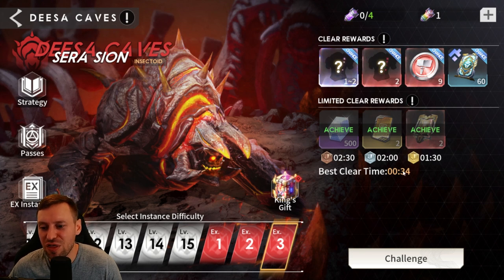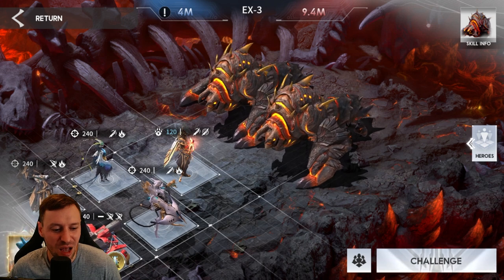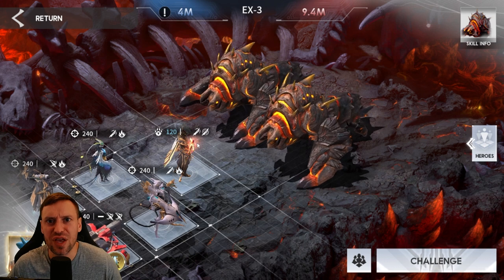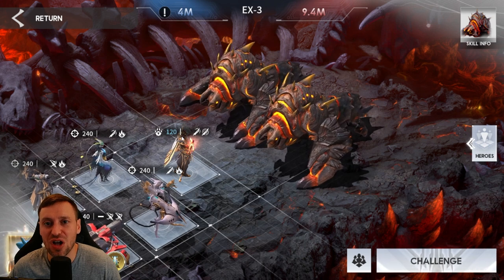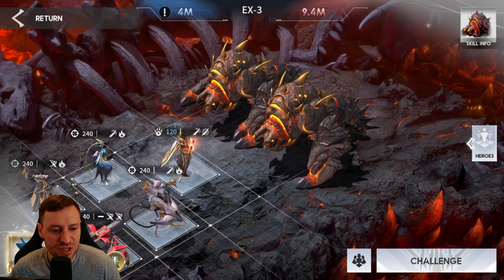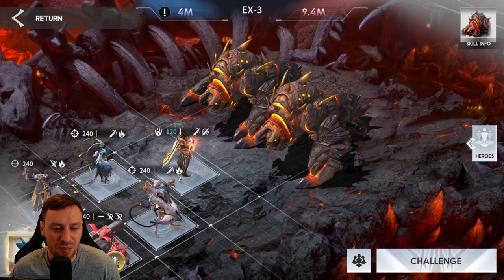Let's get back into the Disa Caves — this is a ridiculous team comp. We can do this in 34 seconds and it's full auto. We're running four hunters and we've got Anpu as our tank. He is literally the best hero in this game, used in almost every single team comp. He's a hard carry, punching out insane numbers.